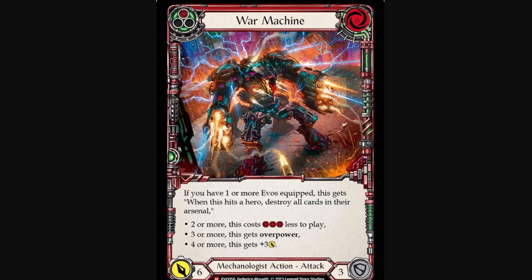Another payoff — the Swarm Machine. Another majestic Mechanologist action, costs six, attacks for six, defense for three. If you have one or more evos equipped, when this hits a hero, destroy all cards in their arsenal. So, a little bit of Command and Conquer vibe. Yeah, it's basically the same — Command and Conquer this time. There's a third one, but the third one has a relatively useless effect in my opinion, so I did not include it. I feel like these two — the tank and the war machine — may prove to just be enough.